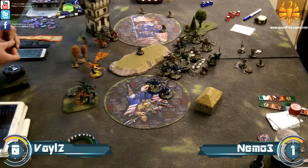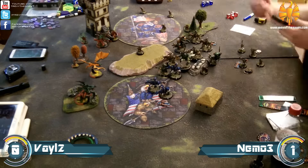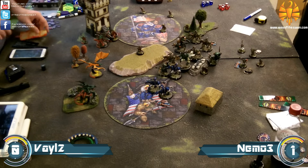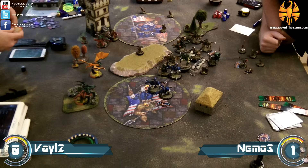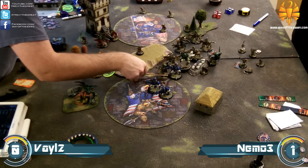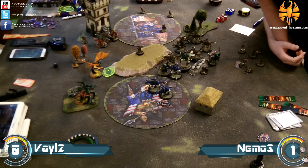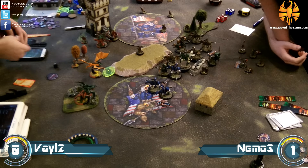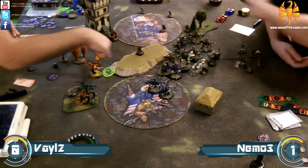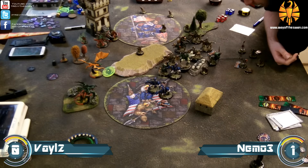Now my opponent definitely has Dynamo in range — I'm probably going to lose Dynamo to Typhon. But Magnetic Field stops Dynamo from being pulled in by that Hellmouth, which is in range to do that. What that does is stops my opponent from killing Dynamo while keeping Typhon safe — Typhon has to come forward and deal with Dynamo in melee by himself. That's another strength of Nemo: his models can't be isolated and taken out independently.